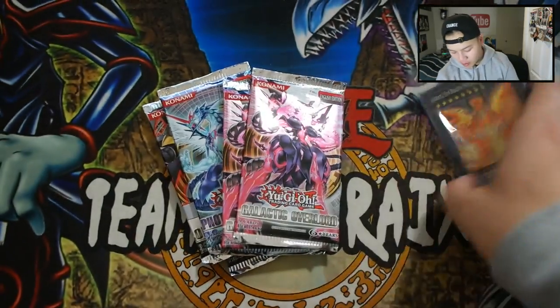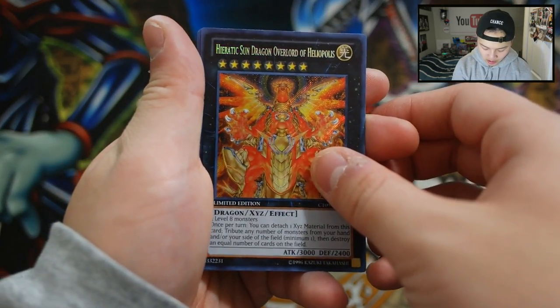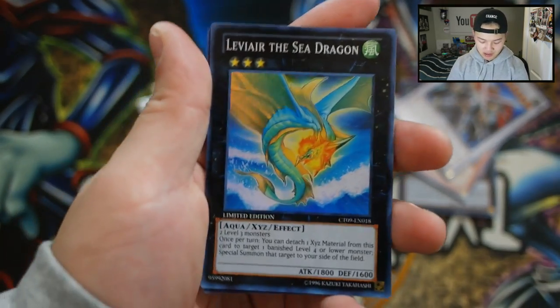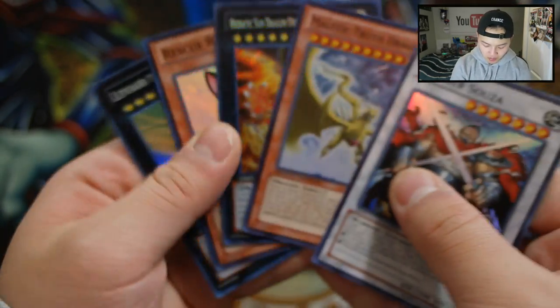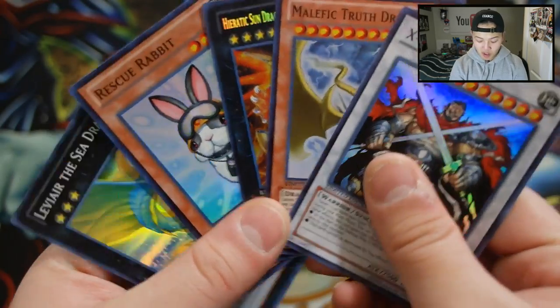Let's see what we get for the promos. The winners of this video will get the promos right here. So — Heretic Sun Dragon Lord of Heliopolis, My Life with True Dragon, Exit Bersouza, Levier! Oh my God, the Sea Dragon — really awesome, super rare right here. And a Rescue Rabbit. These are one of the greatest reprints back in the day, so it's actually a pretty big giveaway. You guys get a Levier and a Rescue Rabbit — really, really nice.